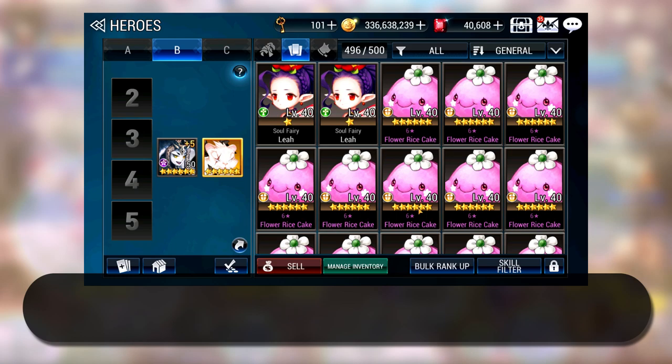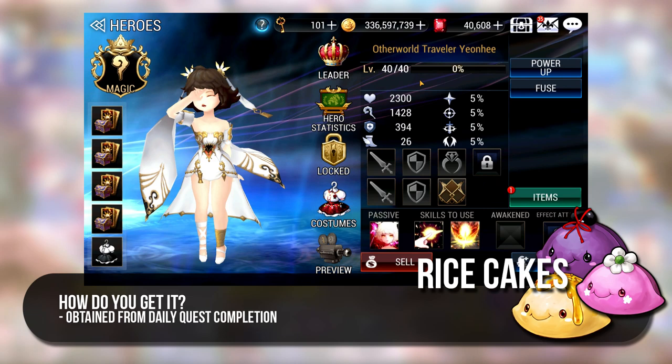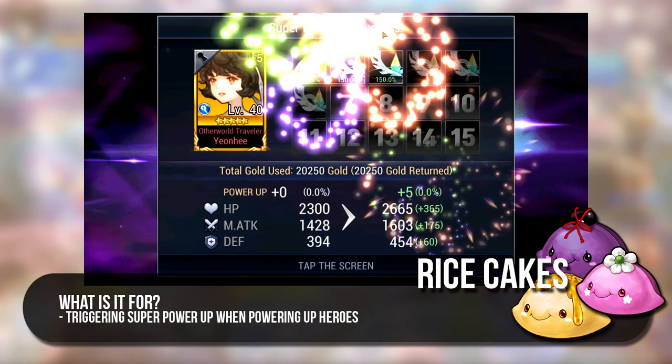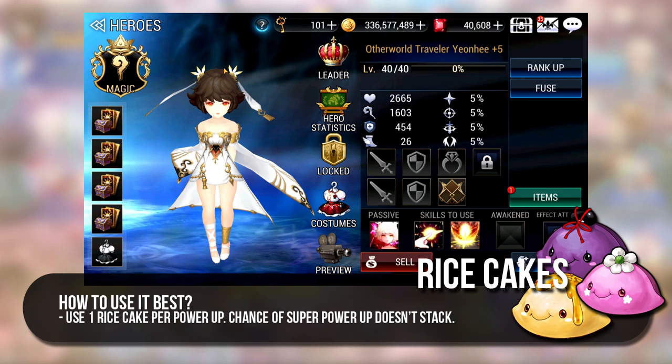Next would be your Material Heroes. In this giant category, you have your Rice Cakes, Power Up Crystals, Elements, Phenus and Leiaz. Rice Cakes and Power Up Crystals are both obtained from daily quests. Rice Cakes can trigger a chance for Super Power Up in a regular Power Up where you use half the resources needed to make a Hero Plus 5. There will be no Super Power Up chance for Awakening and Mythical Awakening Power Up. The higher the rank of the Rice Cake, the higher the chance of the Super Power Up. Please use only one Rice Cake per Power Up because using two or more Rice Cakes don't really boost the chance and they end up being wasted.